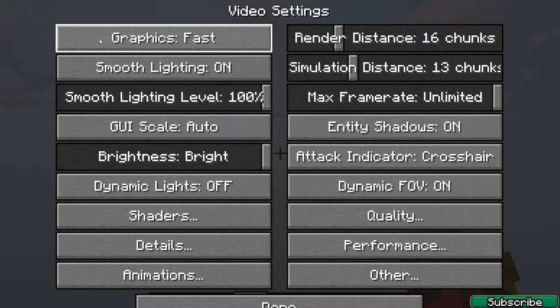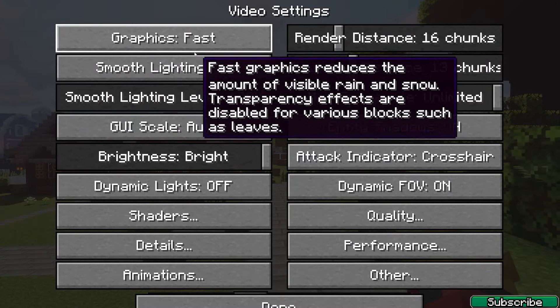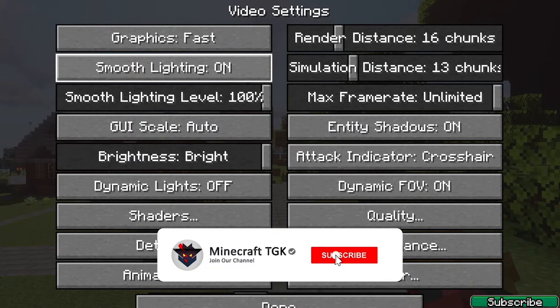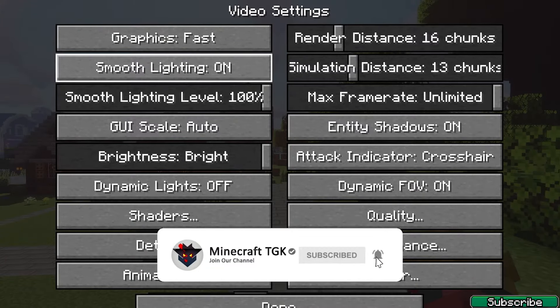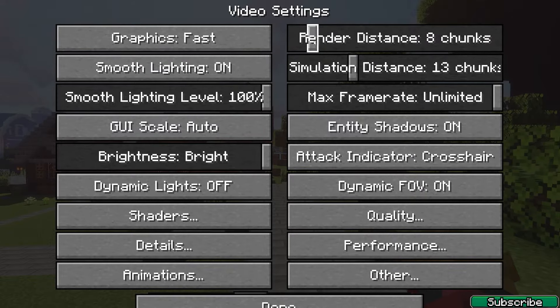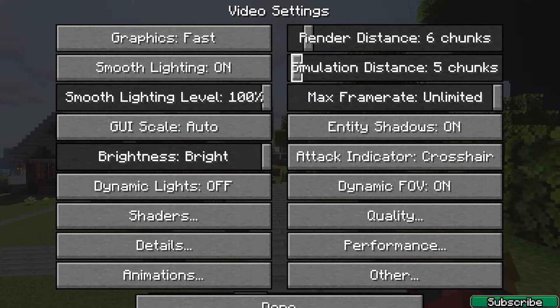In the graphics settings, we need to make sure that we are using fast graphics. Smooth lighting should be on because it doesn't really make a difference. Regarding the render distance, I would really use 6 or 5 — I think this is the best for low-end PCs while still giving you a great render distance.